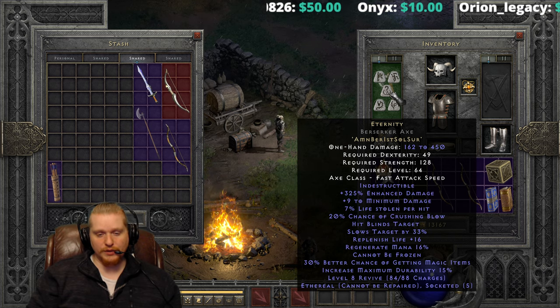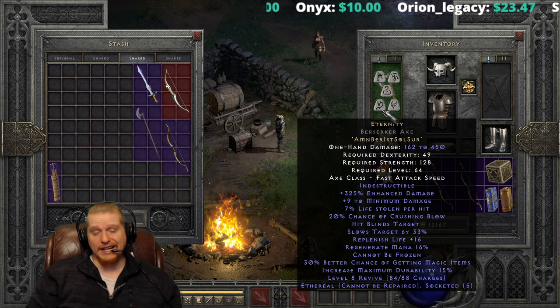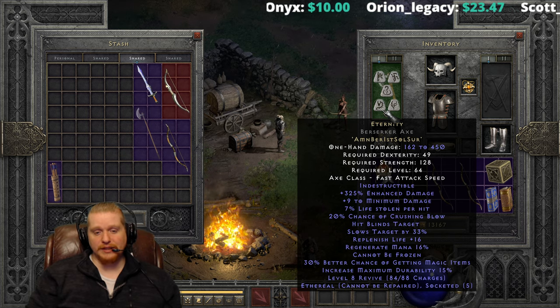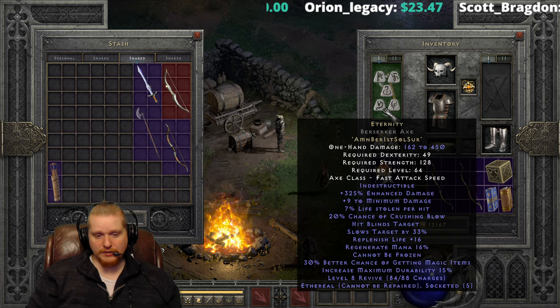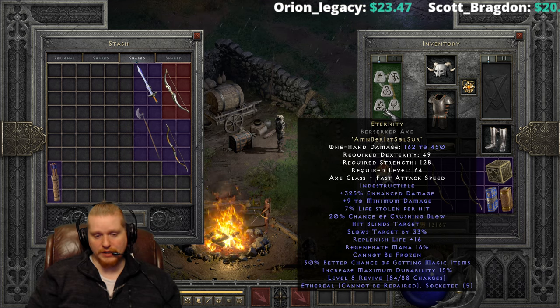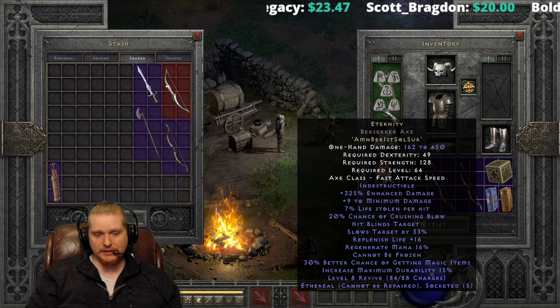Specifically to get the crushing blow, the slows target, the hits blinds target, and the cannot be frozen — I could see that. I could see using it as your second weapon. But I can't really see using it as your main weapon. It seems like a little bit of an oddity in the Diablo world.